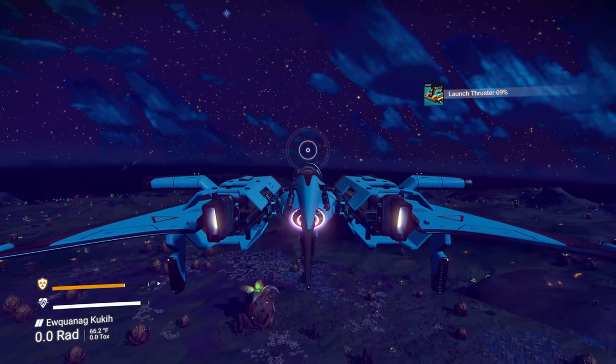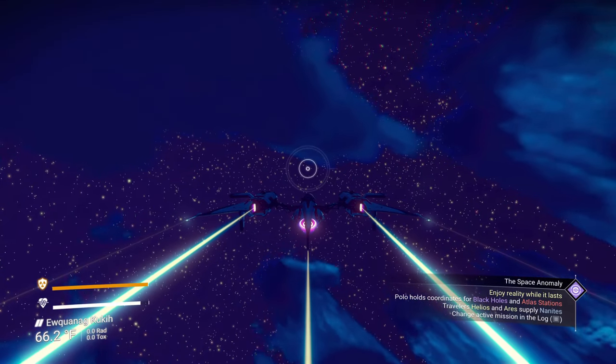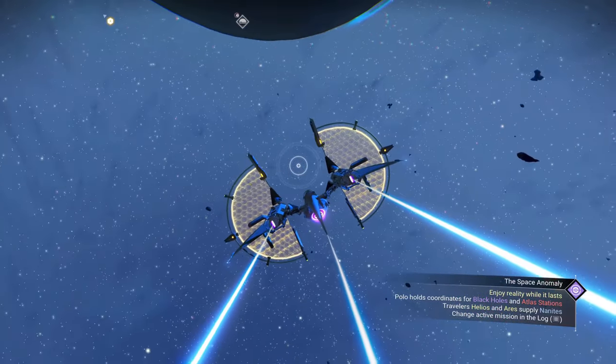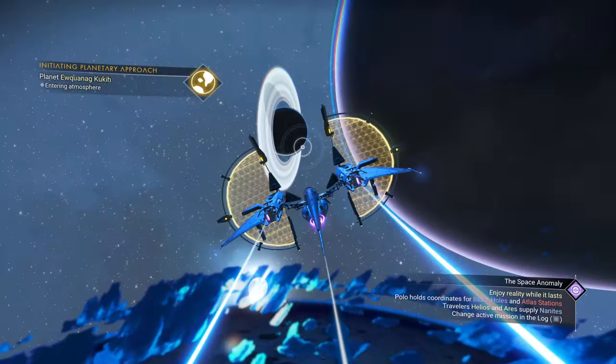Another thing to consider when choosing a ship is that the solar ship and the interceptor ship have some really cool animations when you're taking off and landing. The solar ships also have a cool animation where they bring out their big solar sails when you leave the planet and go out into space. Also, the solar ships have a unique component which allows them to recharge your engines over time.